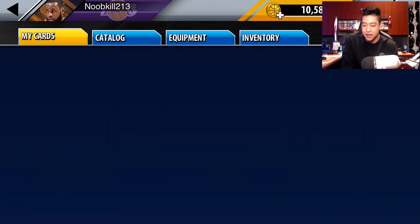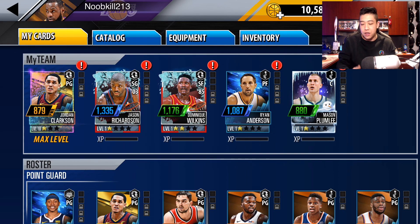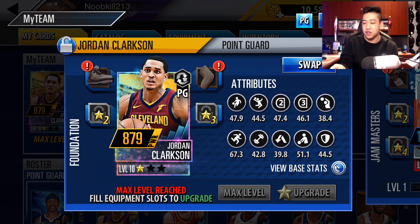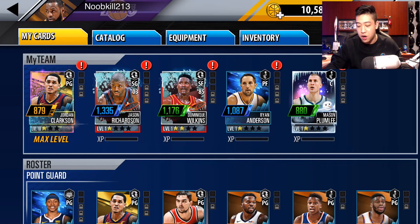So we go to catalog right here. You guys can see my team, not looking the greatest. We did somehow pull this foil Jordan Clarkson out of — you know when you guys finish off playing one of those season games and you get to pick from the board? I just clicked on one randomly and boom, we got Jordan Clarkson. This card is actually not too bad.